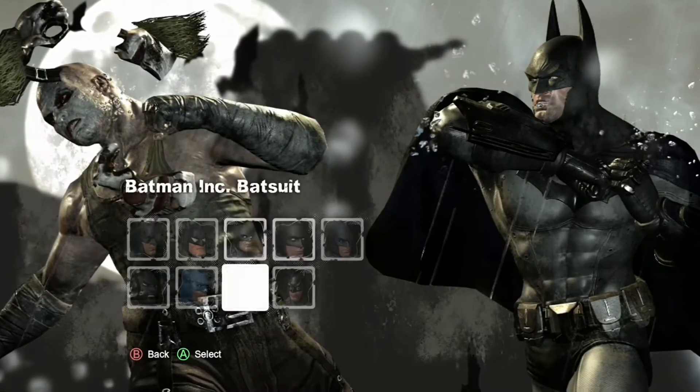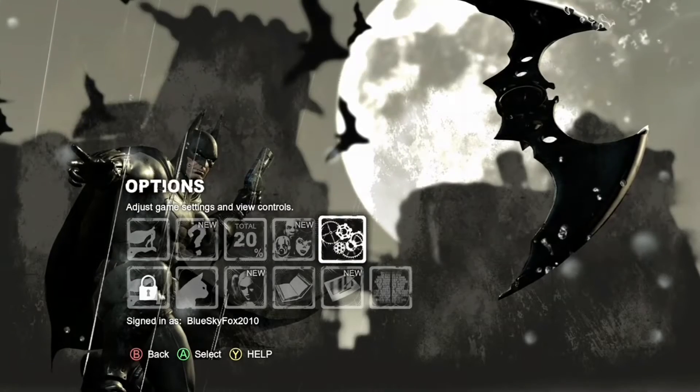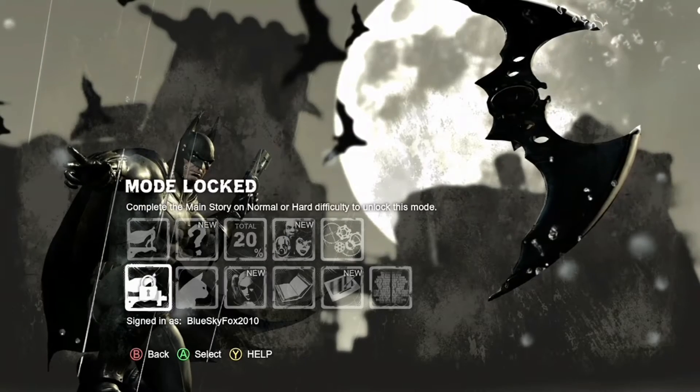What we're going to do is start at Options — don't click it. You're going to go left, left, down, down, left, left, right, up, up, down.